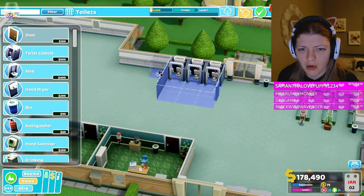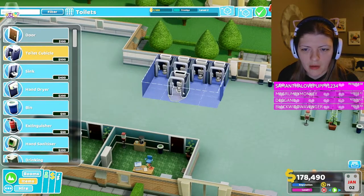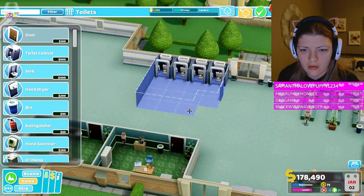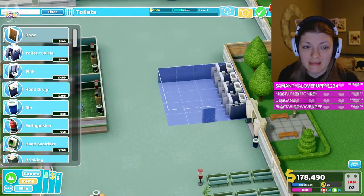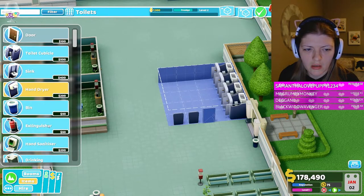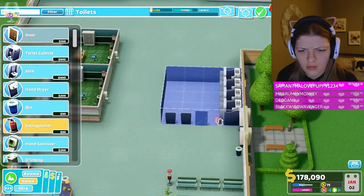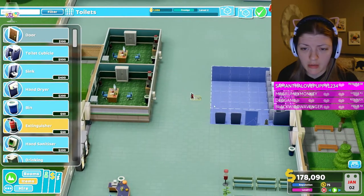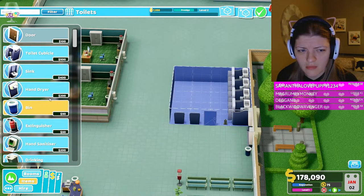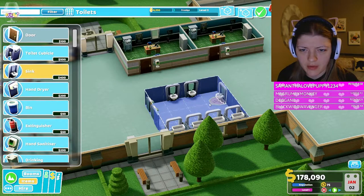I'm gonna make four stalls I think. Then I'm gonna add an awesome bathroom. Couple hand dryers by the door. Can I put this here? Oh okay, I thought that would have blocked their path - it's not! I guess they're smarty boomblartys. Alright, let's get a couple sinks in here - meaning three.